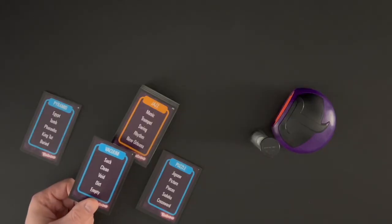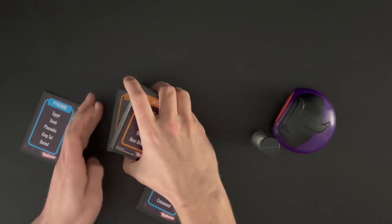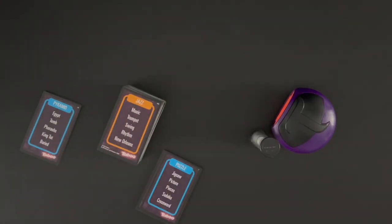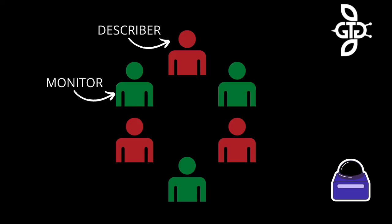If the describer is in the middle of a card when the timer runs out, the card in play is placed on the bottom of the deck. After a turn, play moves clockwise to the next player to be the describer.